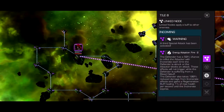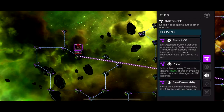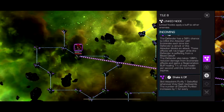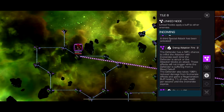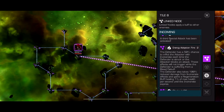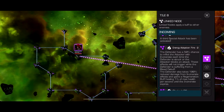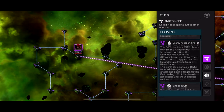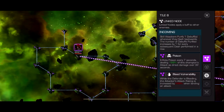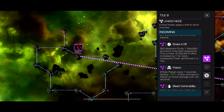Next we go to path number 2 — this is a Bully path. You've got Energy Adoption Fire, Shake it Off, Poison, and Bleed Vulnerability. Energy Adoption Fire: they have a 50% chance to inflict an incinerate every time they get hit or blocked. It will not activate while they have a bleed on them, and if they have a bleed on them it also does 200% more damage.